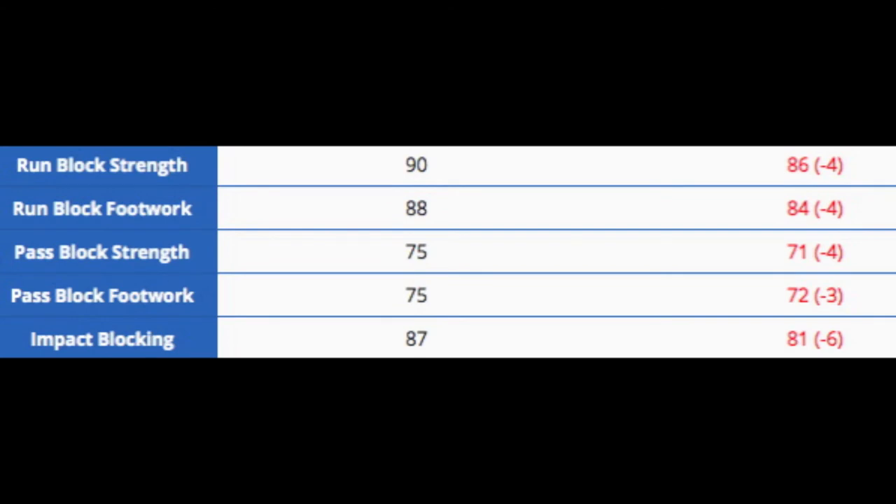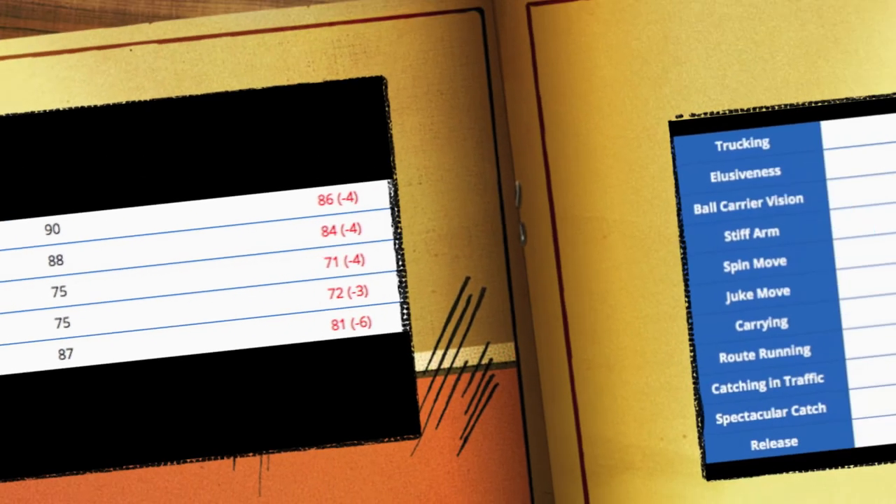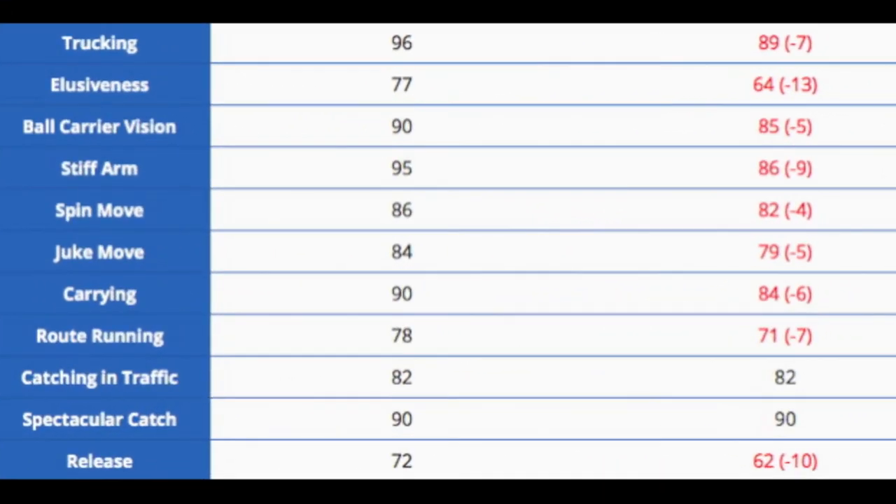With a fullback, you want to look at blocking, because you use your fullback to block a decent amount of the time. His run blocking is stellar at 90 run block strength and footwork at 88 — went up 4 in both of those stats. Also went up 4 in pass block, 3 in pass block footwork, and went up 6 in impact blocking, really good, bringing it up to an 87 with both pass blocking stats at 75.